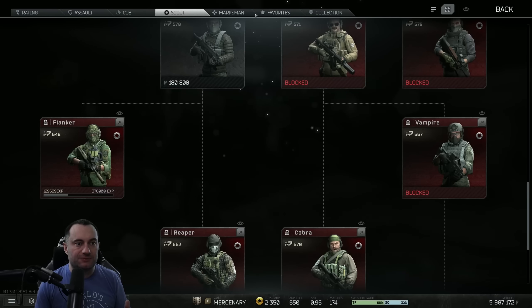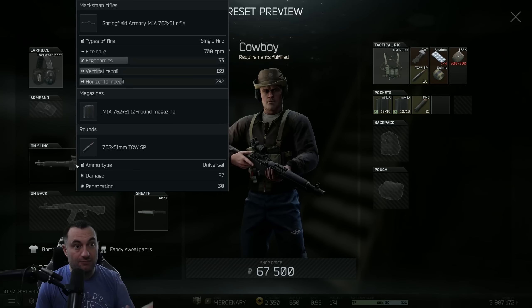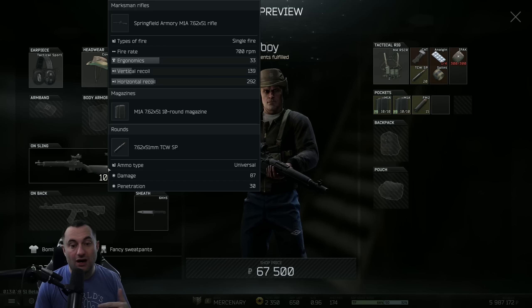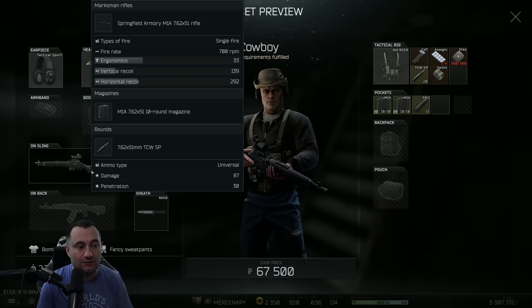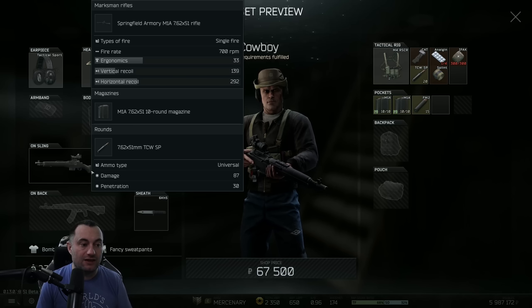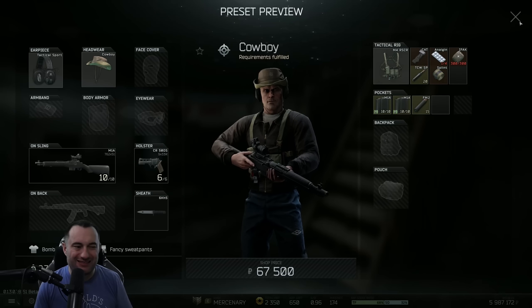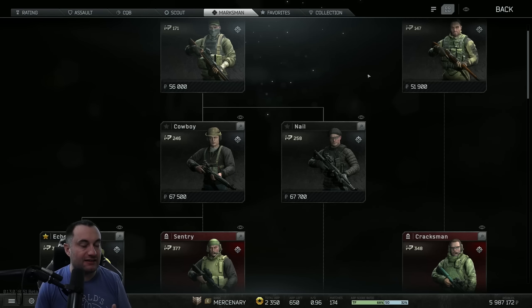Now we'll jump over to the Marksman real quick and get that done on the Cowboy. All that was done here is this used to have an EOtech with a magnifier. Now it is a Trijicon with a hollow on top. Don't know if that's more or less effective. It's more zoom, but that is kind of a bad thing in Arena — 4x is pretty powerful on every map except some parts of Air Pit or on the Woods map Sawmill. But you do still have a red dot, which is kind of nice. I think the EOtech might've been better — it's personal preference on whether you think this is a buff or a nerf entirely on the balancing side of things.